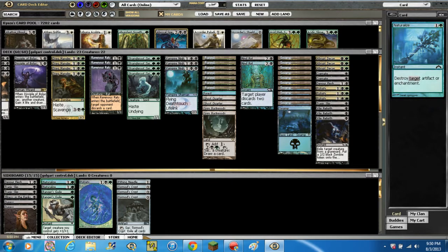Then we've got 2 Naturalizes — against anything, really. It destroys target artifact or enchantment for 1 green as an instant. You're mainly going to put it in against Bant Hexproof, or against Deadbridge Chant, or anything like that you don't need to see — since you've already got your artifact removal.